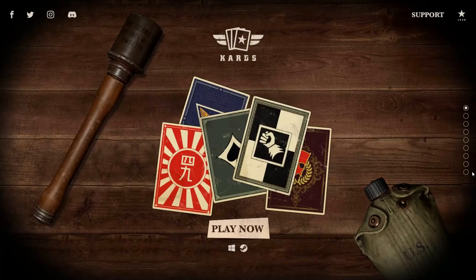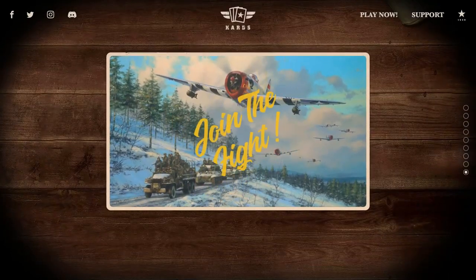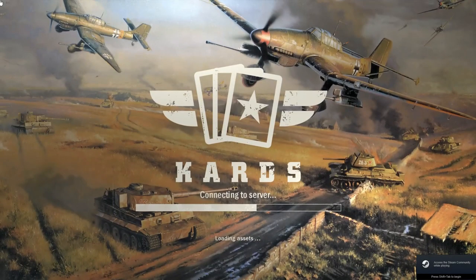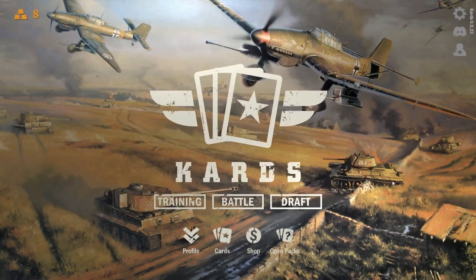Coming up next we continue my draft run, as well as we have a look at Heboos with Uncle Sam deck in a matchup. Greetings and welcome. I am Mingle and this is Cards. I'm not going to do a lot of talking, we are going to get straight back into the action. So first up, let's continue my draft run.